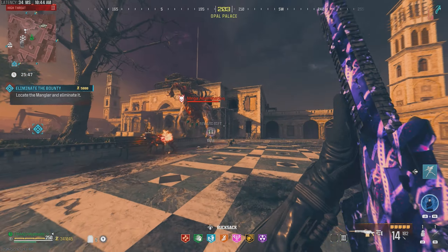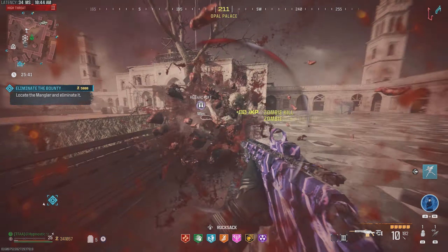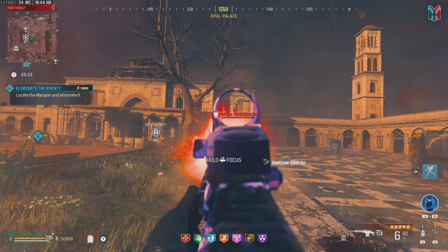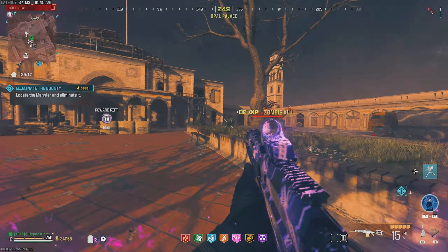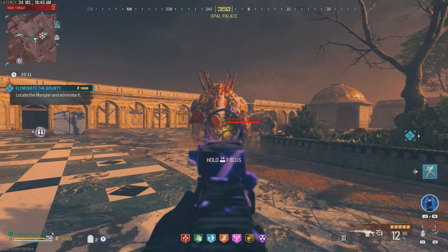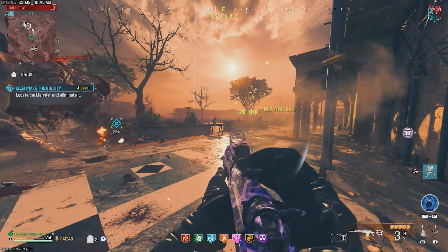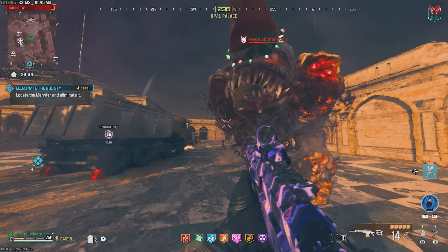He's got one face lit up, it's going to charge — try to avoid that. He's focused on the dog. It's a one-shot to the critical spot to actually destroy one of the faces — no way. That's a Lockwood 680 type damage right there, man. There's a lot of zombies here. Good thing we got the Aether Blade with us so we can prioritize this mega. Oh dude, they're all on my dog. There's a Mimic there too. Laser attack — two shots and we destroyed that face.